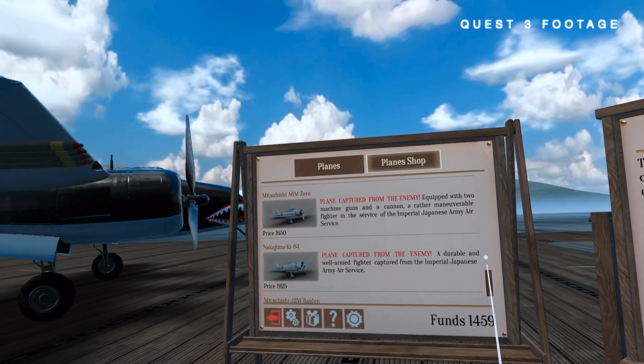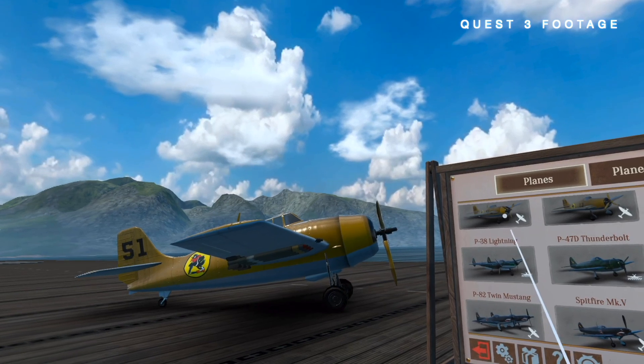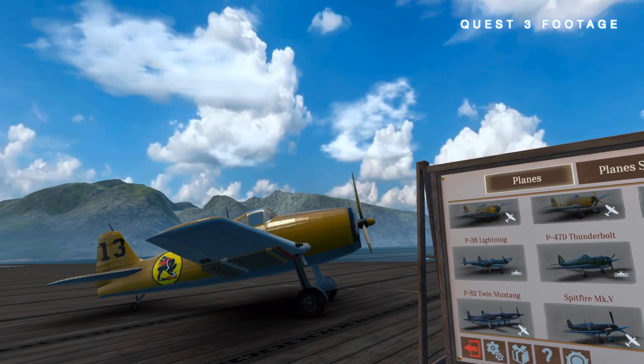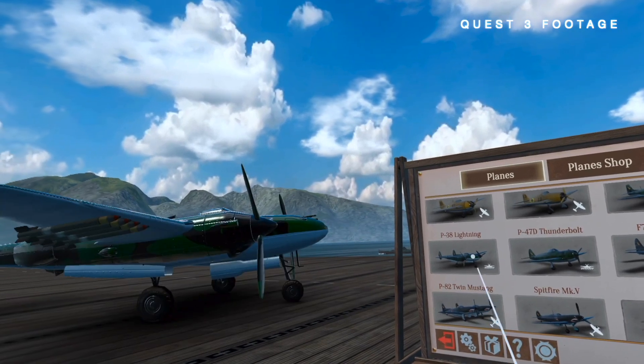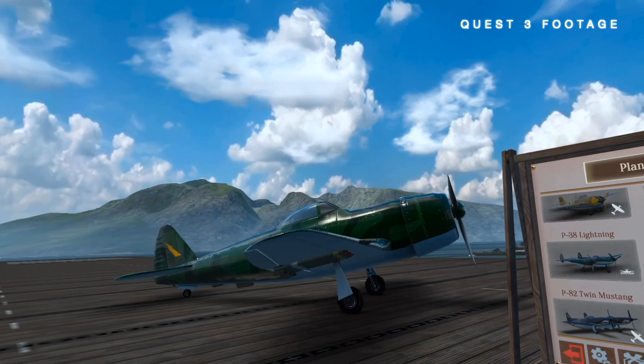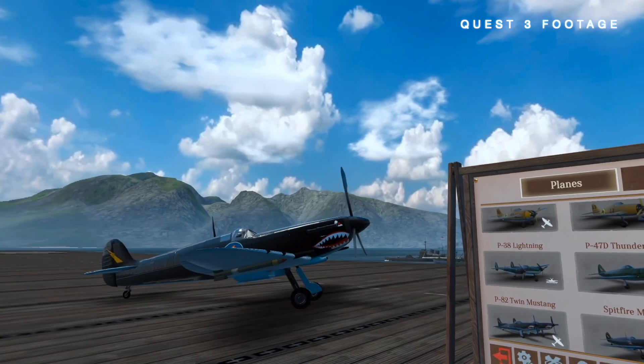As usual, you get a choice of how to fly the planes. You can use sticks or you can grab hold of the controls inside of the plane, though this might take some time to get used to. You can also choose if you want to manually take off or land your plane on missions, or you can skip that step with a simple press of a button.